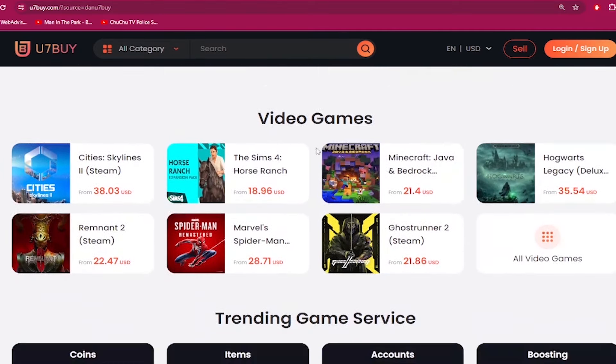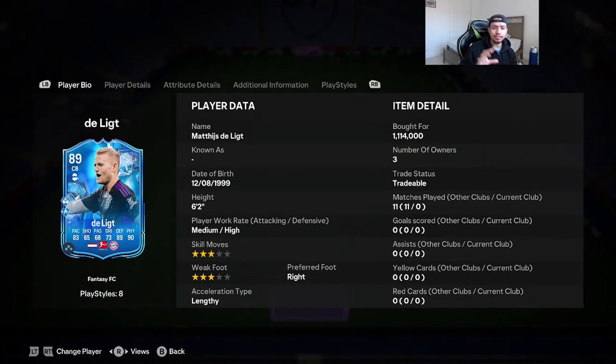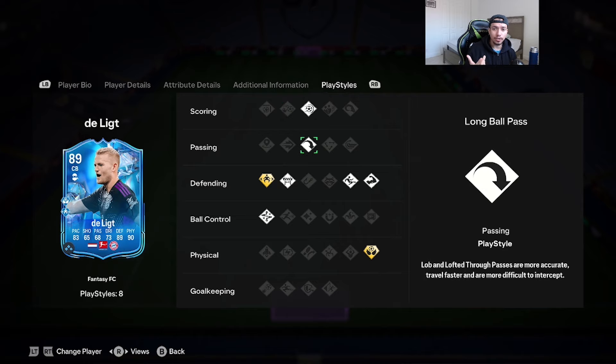Yo YouTube, what's going on? Welcome to another video. Today we've got another player to review — it's the 89-rated Fantasy FC Matthias De Ligt. We're looking at 6'2" height, medium-high work rates, 3-star skills and weak foot, right foot, lengthy acceleration type, 83 pace, 68 passing, 73 dribbling, 89 defending, 90 physicality. Play styles include power shot on basic, long ball pass, block, jockey on plus, slide tackle, bruiser area on plus, and technical.